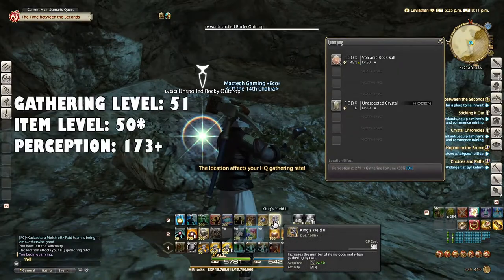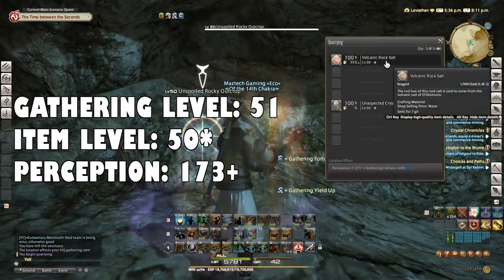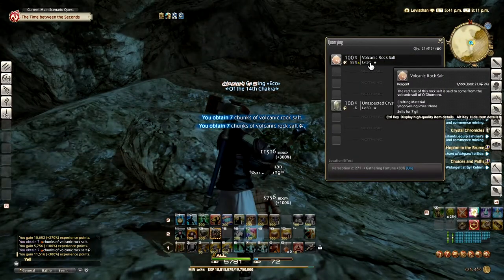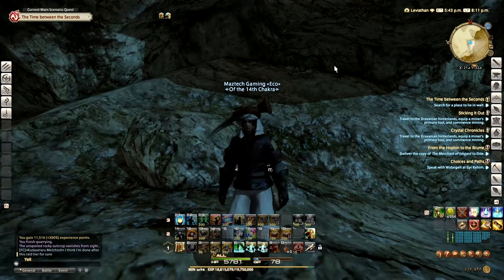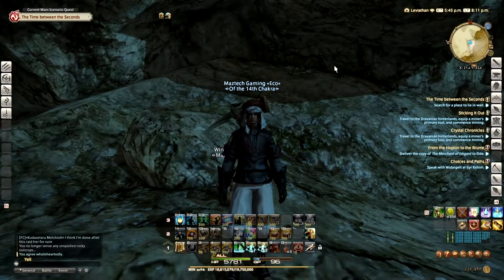The gathering level is going to be 51, item level will be 50, and you'll need at least 173 perception in order to mine the volcanic rock salt. And that is how it's done! If you found this video helpful, please give it a like and subscribe to our channel for more videos like this. Thanks for watching, and as always, thank you for being a gamer — we'll see you on the next one.